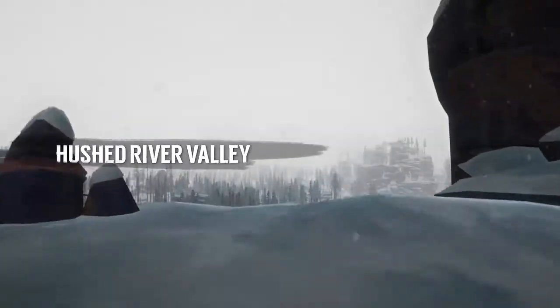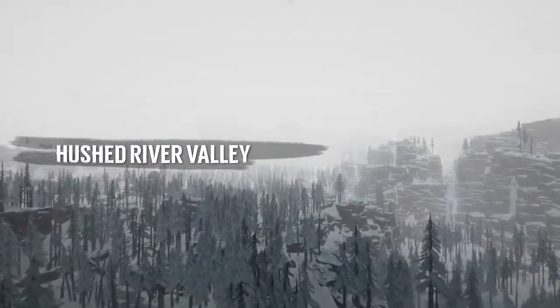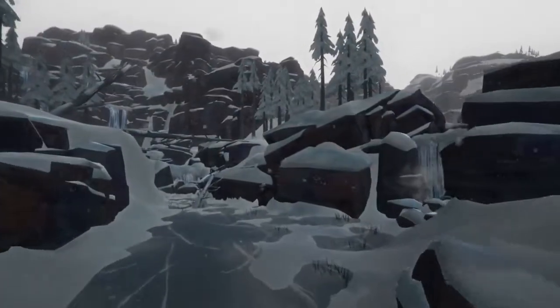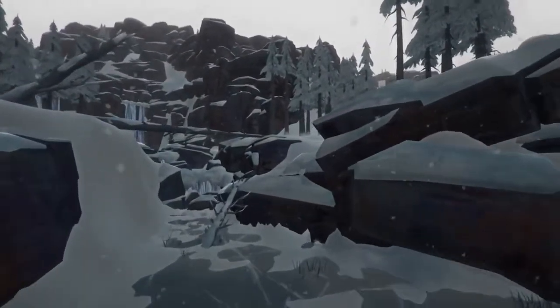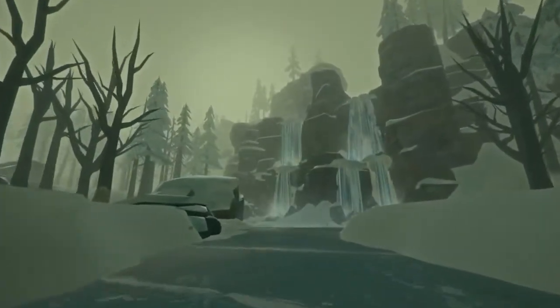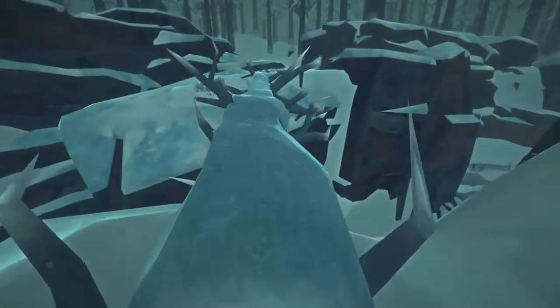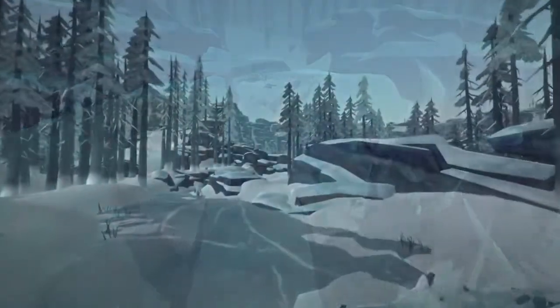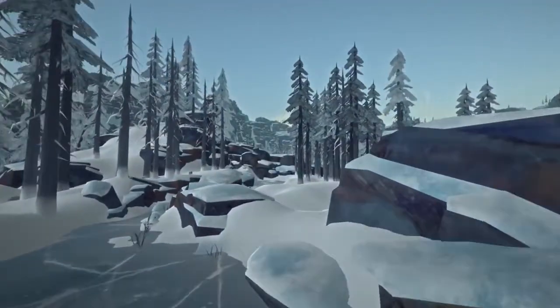Hushed River Valley is a multi-leveled region that connects to Mountain Town, extending some of the same difficult terrain you see around the town of Milton. It's full of waterfalls, rivers and streams, and lots of cliff areas. We've used Hushed River Valley to prove out some new techniques in environment creation, trying to find ways to create more layers and variety in our environments, so that our landmark-based approach to navigation continues to throw new and interesting challenges at our players.